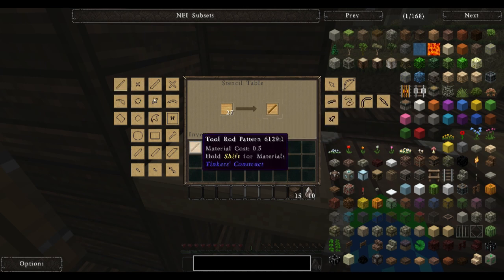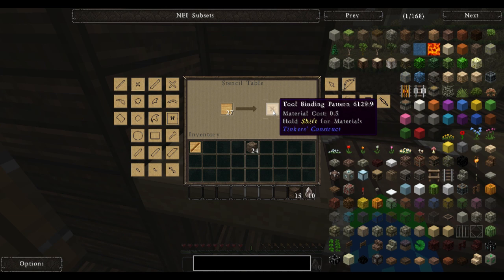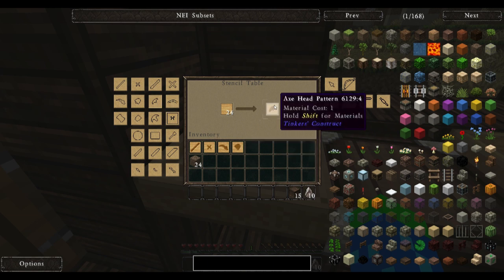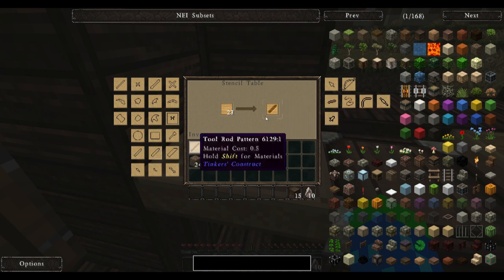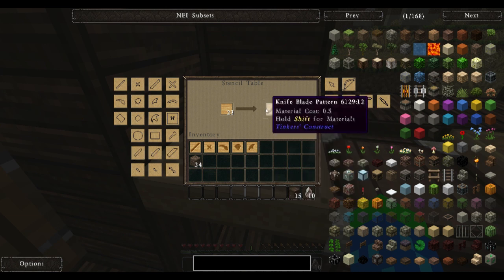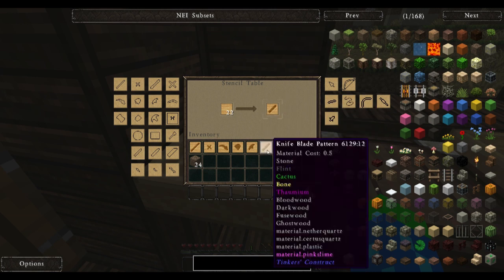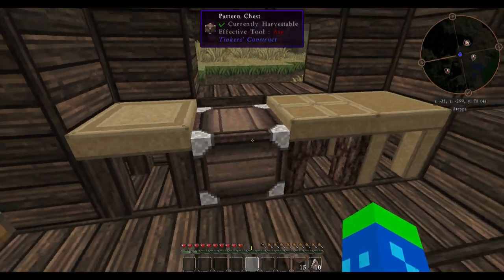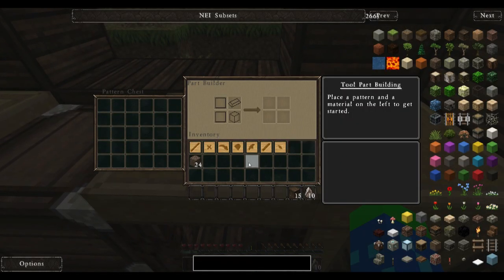Let's get a tool rod. I believe I'll need a tool binding, the pickaxe head, the shovel head, the axe head. It would appear that we may have some difficulty with the sword, so the knife will have to do the job.